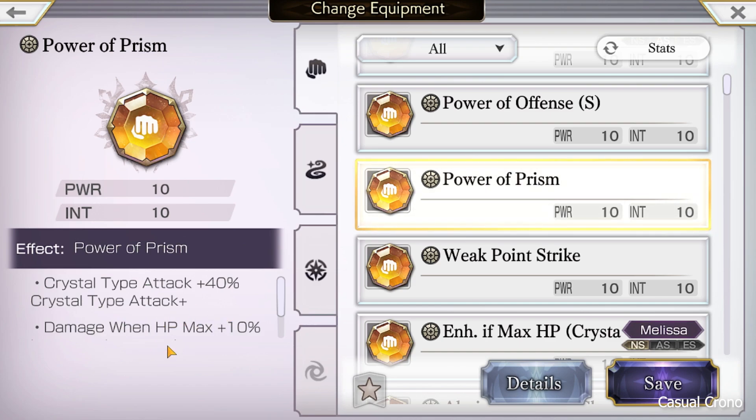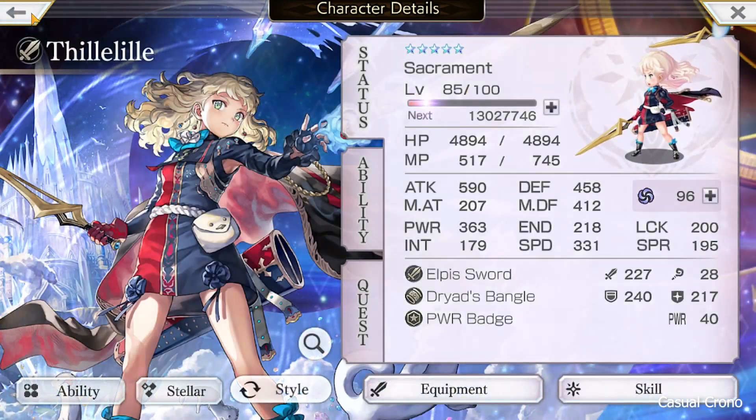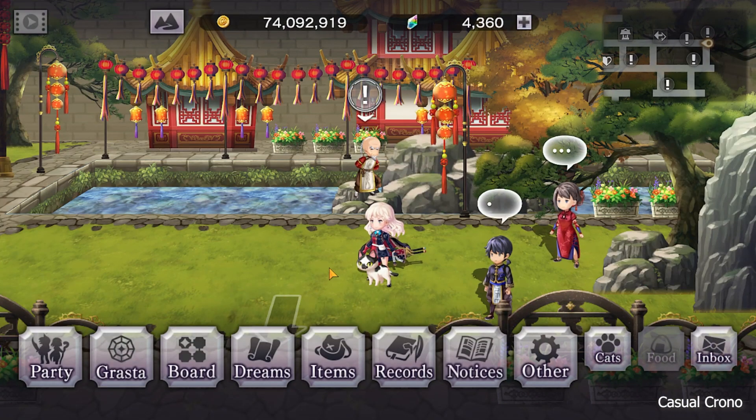One issue is that you have to be at maximum health for power of prism to fully benefit. If you're not at maximum health, since it was so close to the gleaming power of pain result, I bet this one will be weaker without full HP. So power of prism might actually be a little bit stronger as long as you can reliably stay at maximum health. There are also plenty of other upgrade options I could try. Let me heal up and I'll get back to you.